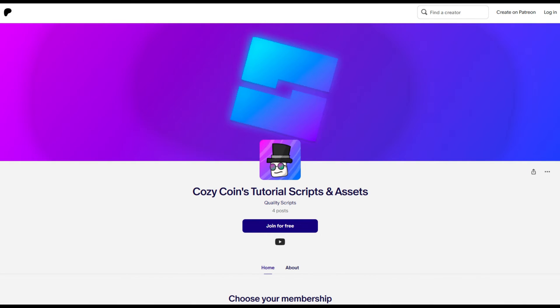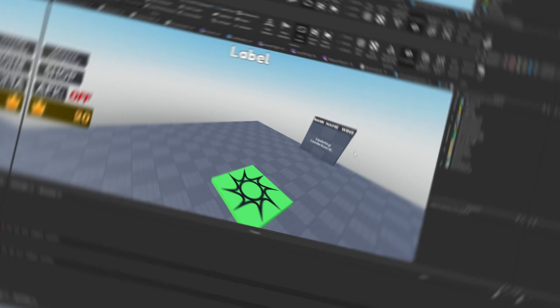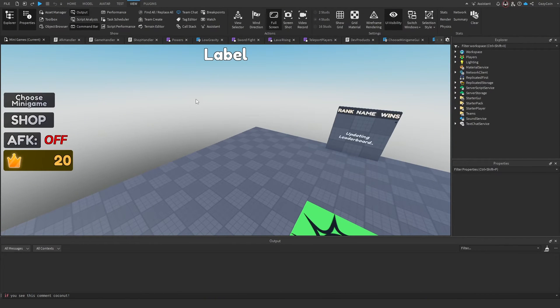Become a supporter on my Patreon to get access to all my tutorial project files, including the one you're watching right now. Welcome back everyone to part six of the minigames tutorial series.